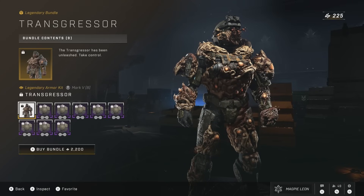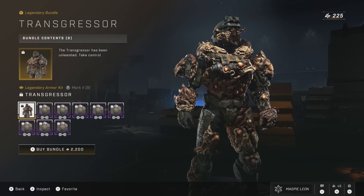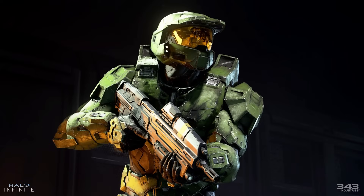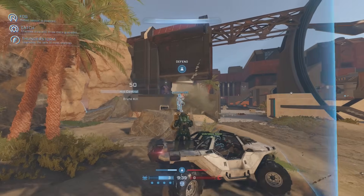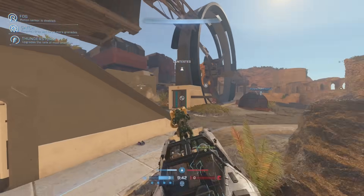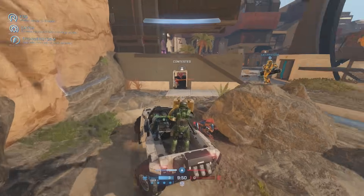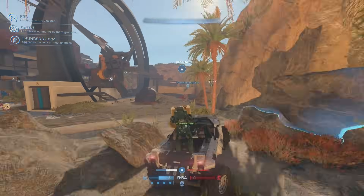There was one more armor kit released this season, and this one was completely free — the Halo Infinite Mark VI, which is an armor kit for the Mark VII core. To unlock it, you need to reach hero rank, which is the equivalent of over 9 million player score. It's a pretty fitting reward for reaching that level, and the kit looks great. But again, I really wished it was a core. It's great that we now have a reward for reaching the final rank, but I still feel like there should be more tied to it for some of the other levels too, because as a whole the progression system feels quite empty.